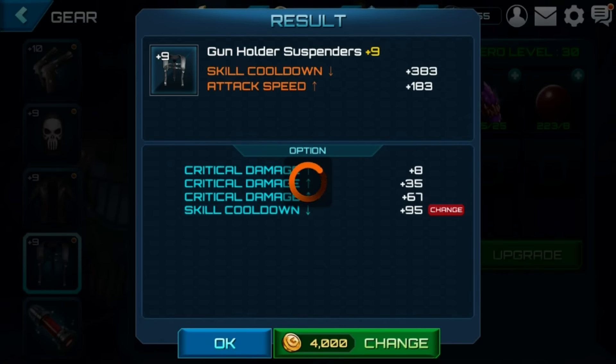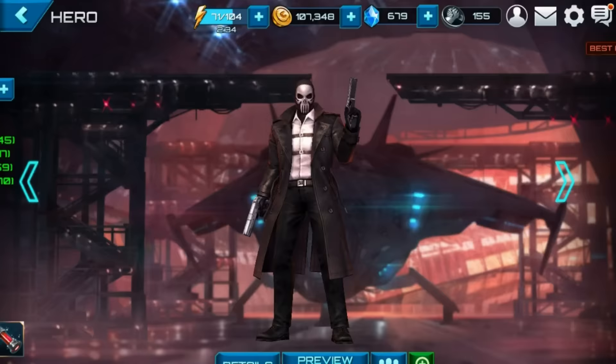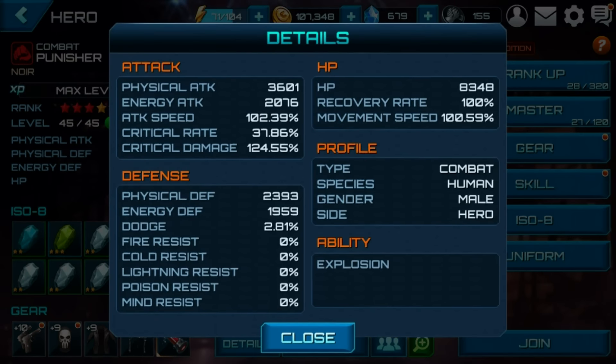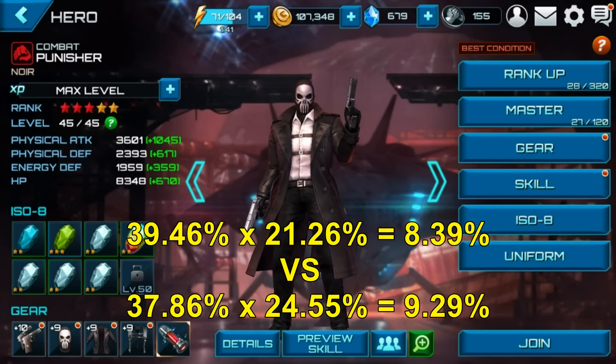We'll go do a team-up mode if I've got Punisher available — I think I do and I don't think I've run him through the mission yet today. Critical damage is done, so let's go look into details. Okay, so now I've got 37.8% critical rate — that went down about a percent and a half — and critical damage went from 121 to 124. Let me do the math: before the actual damage boost was 8.39%. Now multiplying out, it comes to 9.3%.